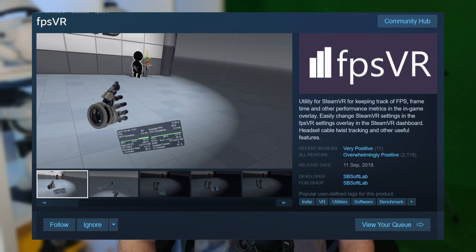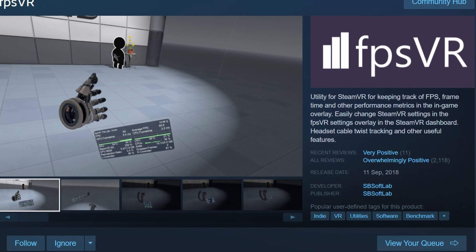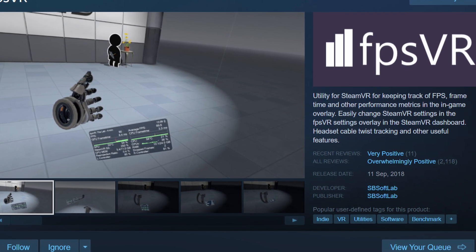The performance graph is provided by an overlay from FPS VR, a very useful SteamVR tool which is currently £3.99 in the UK.